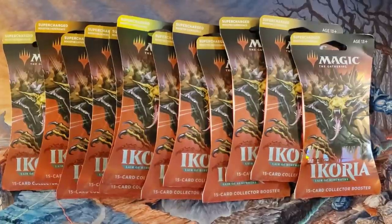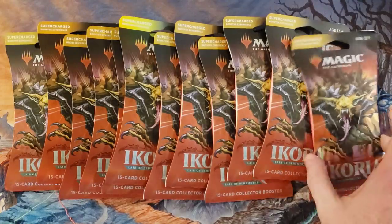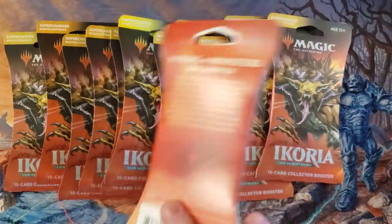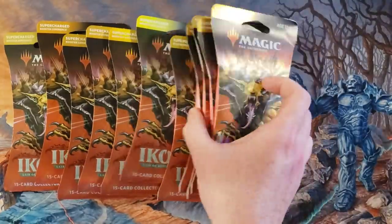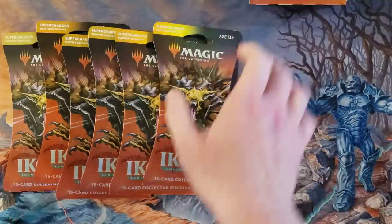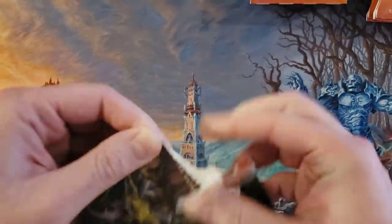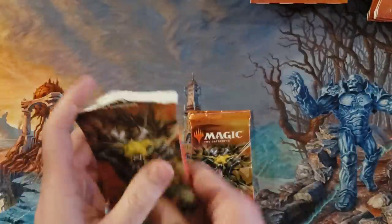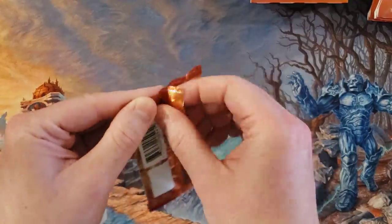Hey everybody, back opening addict here. I got some loose packs of Ikoria in blister packs — pretty good deal on them. They're probably resealed... just joking, hopefully not. We got enough here to make a complete box. I have no idea what the real difference is between doing it this way versus a sealed box, other than having lots of extra trash to throw out when you're done.